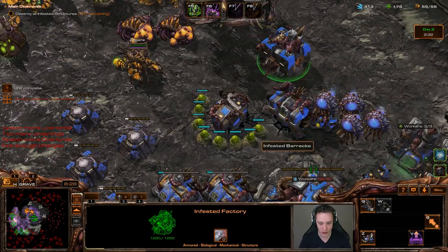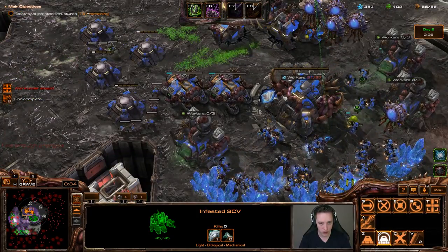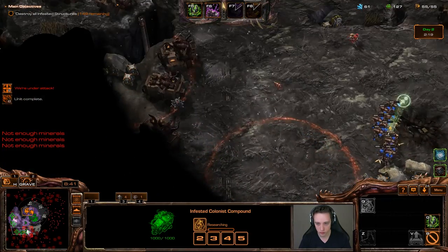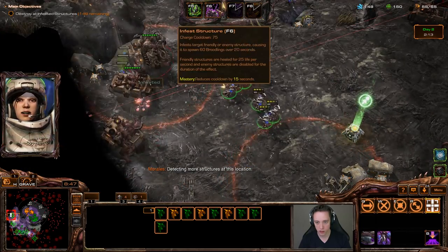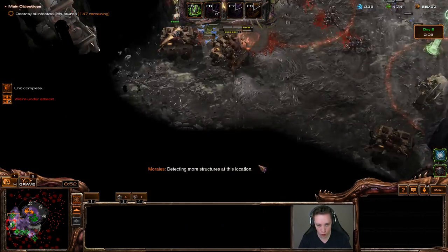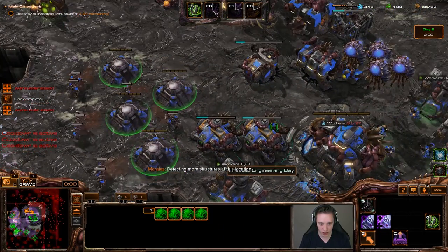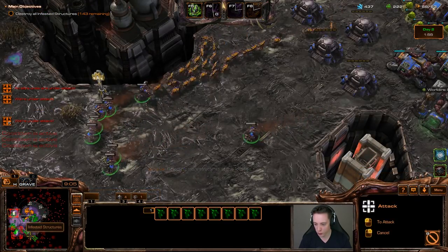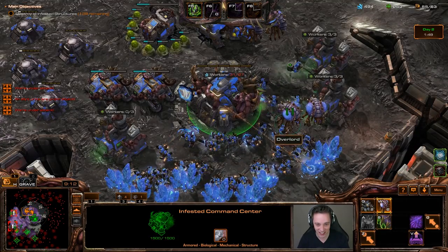I keep forgetting I need overlords to produce all of this. We've got the armory and I'll get the infestation upgrade shortly. As for the magmines — they're going to be a bit of a pain, but as long as I can just simply unload and rally them in different directions, that should be pretty powerful. This is a different play style — I like this a lot.